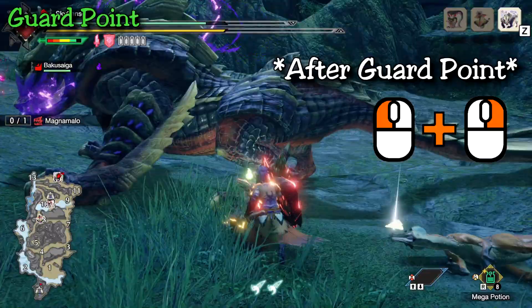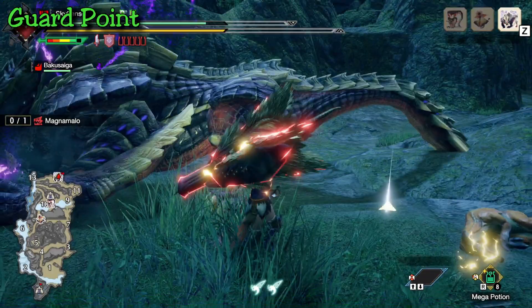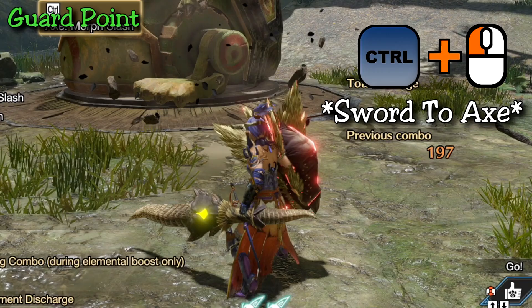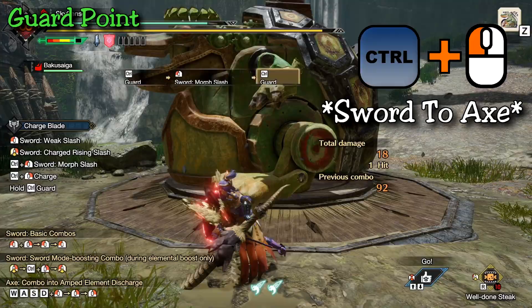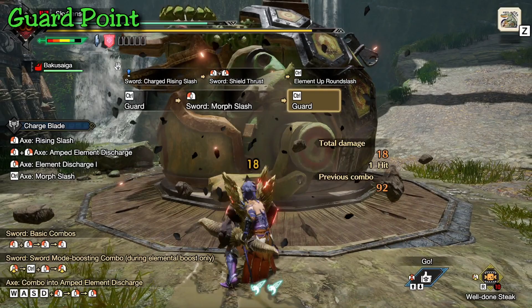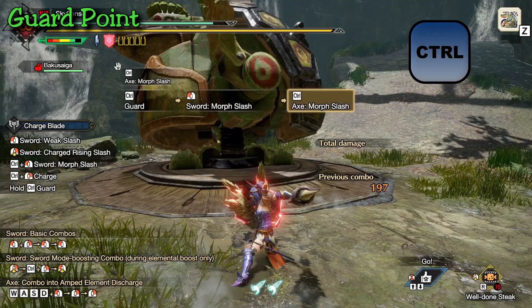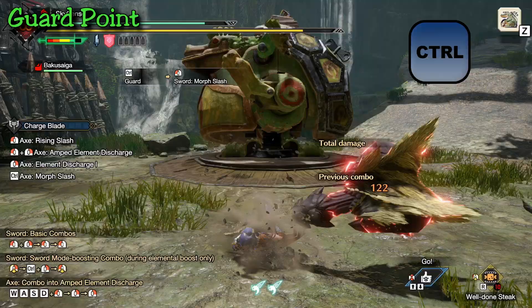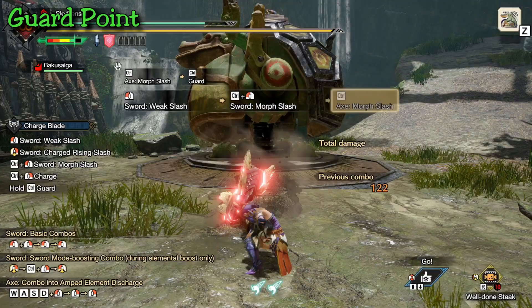Monsters will exhaust or take a moment to reset themselves after an attack — usually not a big enough window for a whole combination, but if you can guard point and immediately attack, you can get many attacks off in situations where you normally couldn't. The first guard point moment is the simplest: when morphing from sword to axe mode. As your hunter puts your sword into its shield, that whole animation is the guard point window. The second your whole blade starts moving together as the axe, the window has closed. The opposite morph from axe to sword also has a guard point, but at the end of the animation instead of the start — the protection window opens when your character pushes the shield forward and ends when your character starts to loosen up.